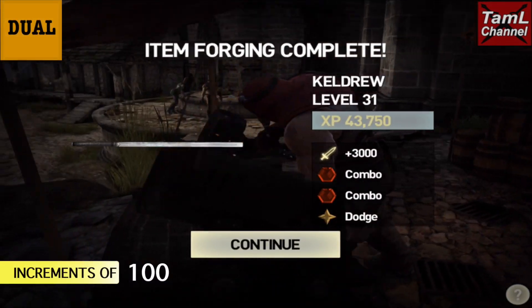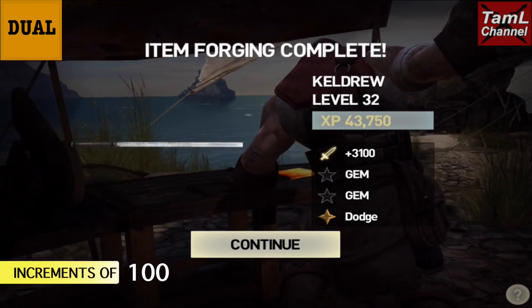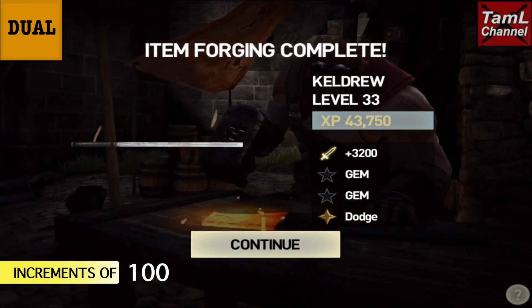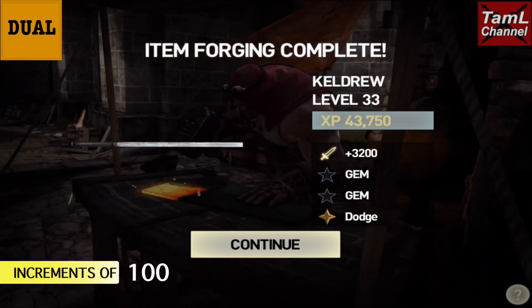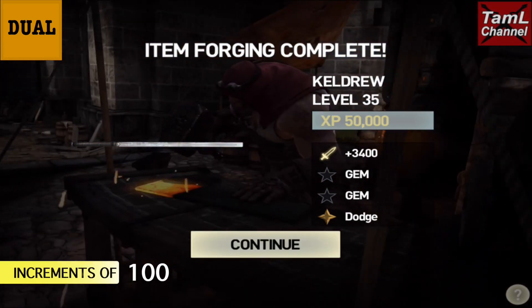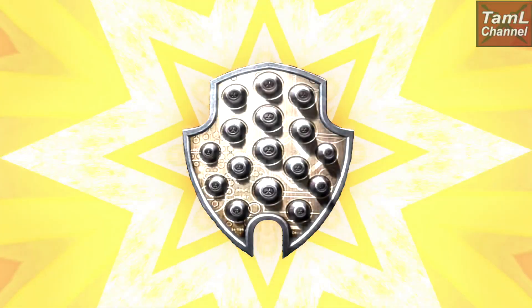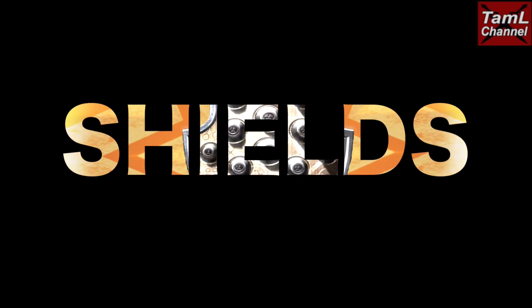For dual weapons it goes up in increments of 100 for every level, like the light weapon, so you get an extra 100 attack each level. Again at level 35 it is 50,000 XP. Now we'll turn to shields.